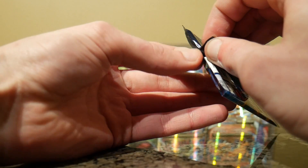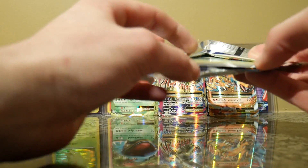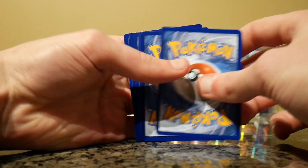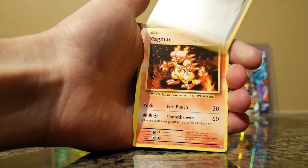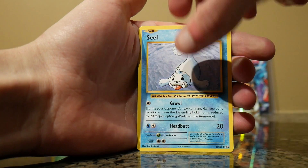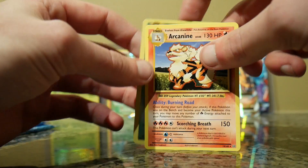Don't mind Ponyta — I won't be complaining from this pack. Tangela. I would love to see a Squirtle though. Brock's Grit, Slowbro Spirit Link, a Magmar, a Tangela, a Ponyta, a Doduo, a Staryu, a Seel, a Reverse Holo Weedle, and a plain Arcanine — plain Legendary.